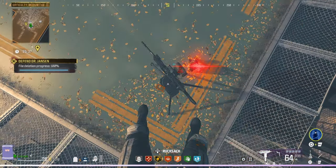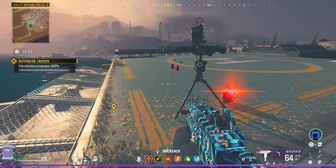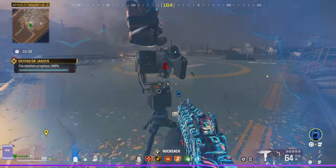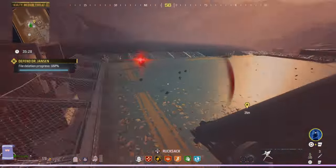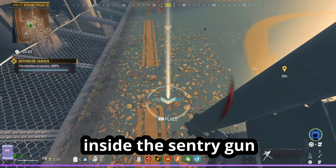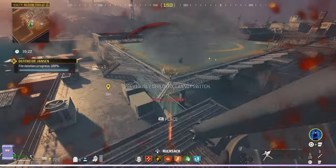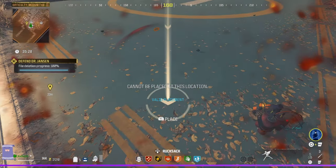Once you get to the top it's rinse and repeat: grab the monkey bomb, grab your sentry gun, place your sentry gun, throw your monkey bomb right on top — there you go. And if you want to go AFK with it, place all your little turret circuits that you got from looking around. You can just do this over and over, or until you crash. I hope you guys enjoy.